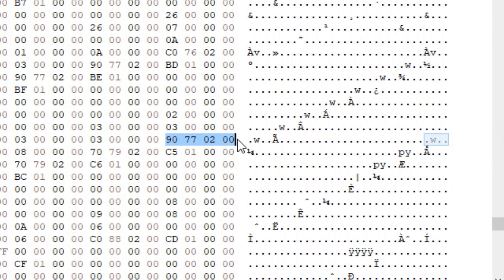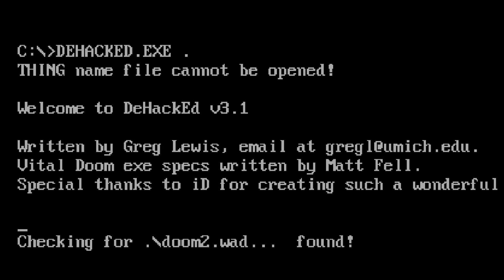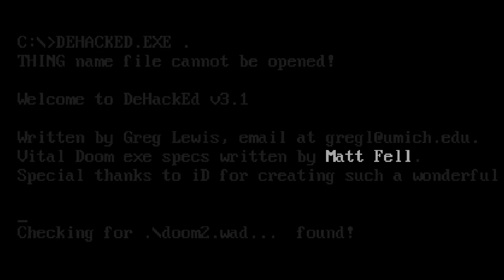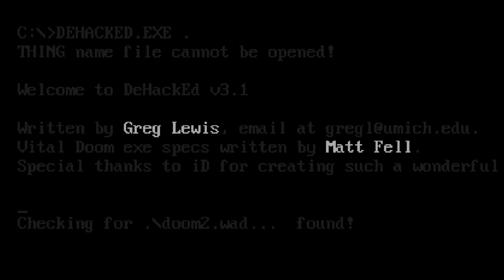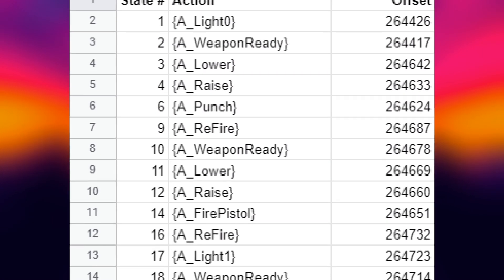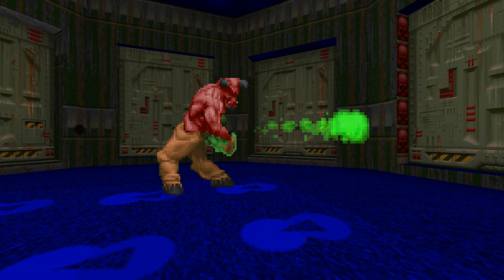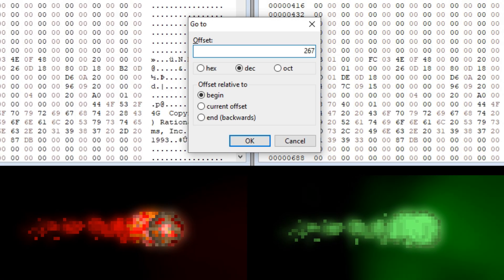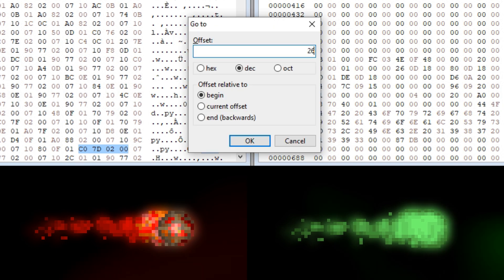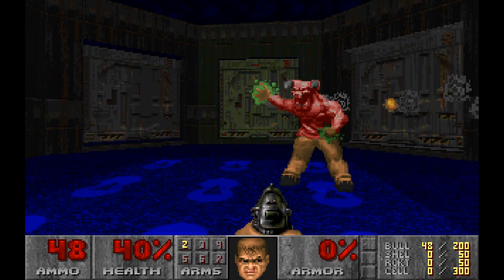So if you wish to change pointers in the states table, you must go after the relocation table instead. With the help of reverse engineering efforts by Matt Fell, DHacked creator Greg Lewis figured out exactly where to find all the relocation records and how they correspond to states. Let's replace the baron attack with the revenant missile: we find both actions in the relocation table, then copy the revenant's value over to the baron's spot — and there you go, hacked state actions.